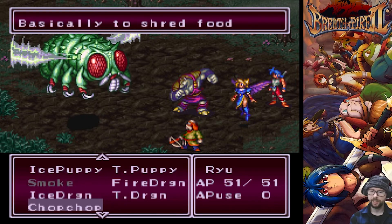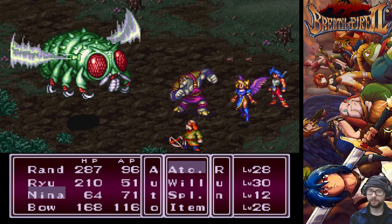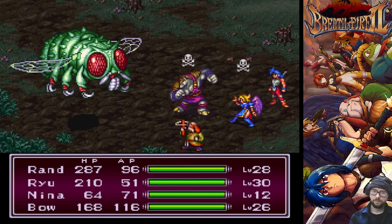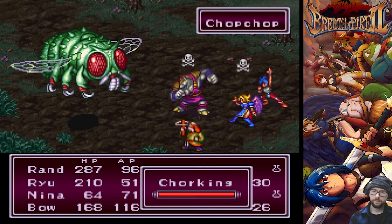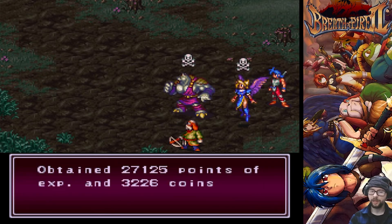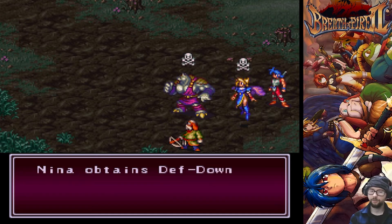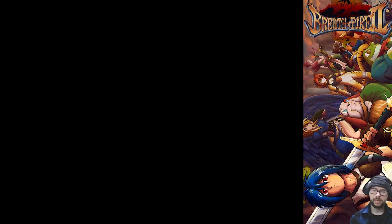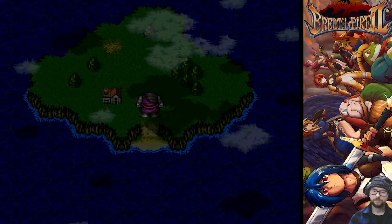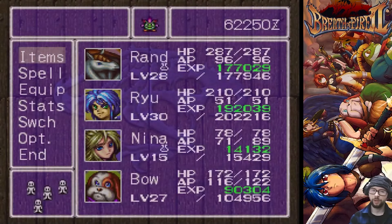The first enemy is the Chorking — it's a giant green fly. The best way to defeat it is to use the Chop Chop ability. It is a guaranteed instant death move that works 100% of the time on this enemy, so you use Chop Chop and it instantly dies. That one's a very easy enemy to defeat with that ability.